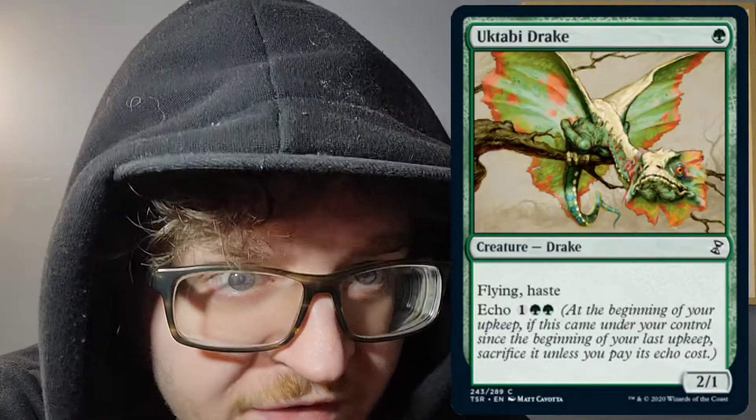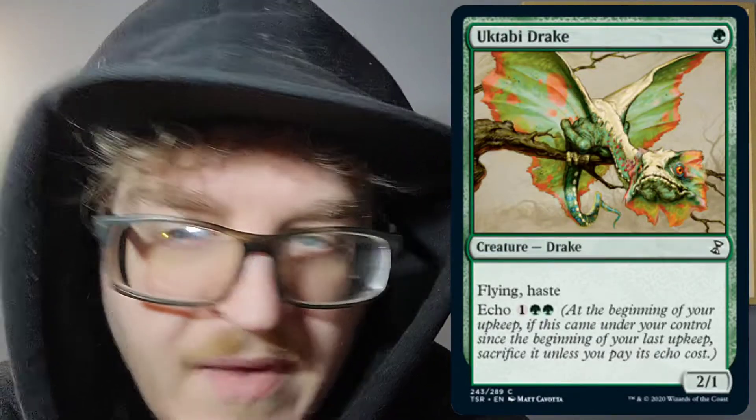Next, we have Yavimaya Drake. One forest, 2CC creature Drake, 2/1, flying haste. It also has echo for one of any mana and forest forest — 3 mana.